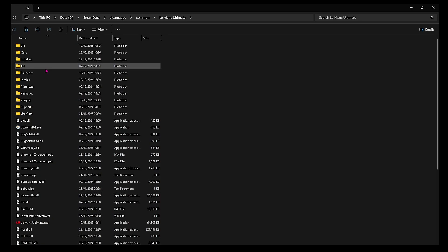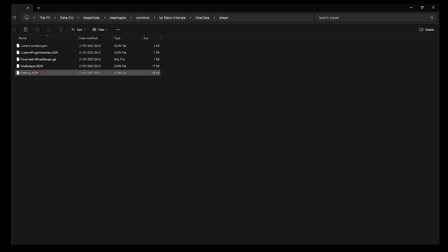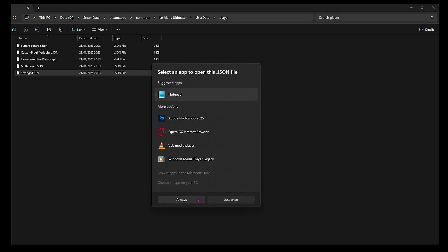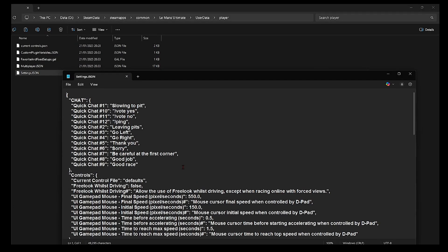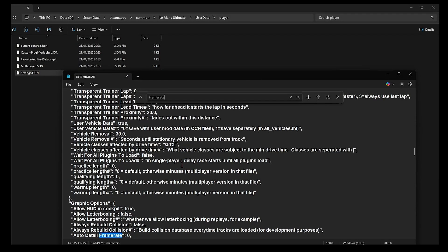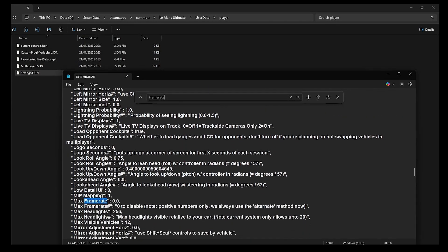The Steam data folder can be anywhere depending on where you installed it — usually on the C drive. Or you can right-click on Steam and get directed to the file location there. Check out the B-roll for that. On the settings.json file, just right-click it and open it with Notepad — the B-roll will show you more on how to do that.